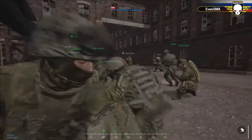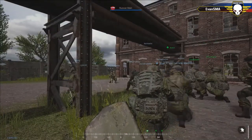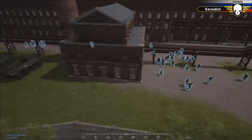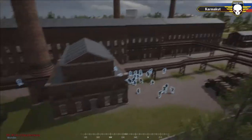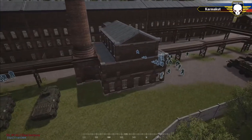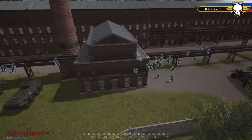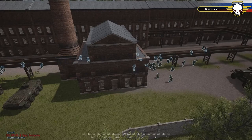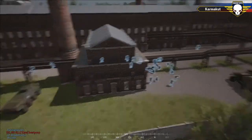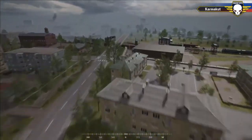As always in every Squad Ops match, commands and briefings happen before every single event so both teams know the operation, rules, and plan. Squad leaders are organizing everybody and both teams are now doing their command briefs. We'll see what kind of different plan Best Pony decides to use against CMYK Matter. Last round, Matter opted for a pincer on the north and south using the MTLBs to cover as infantry pushed up, evolving into a northern breach.